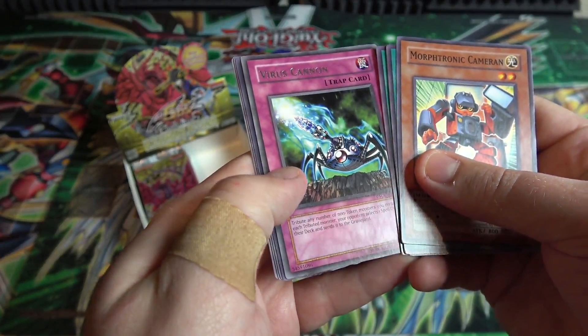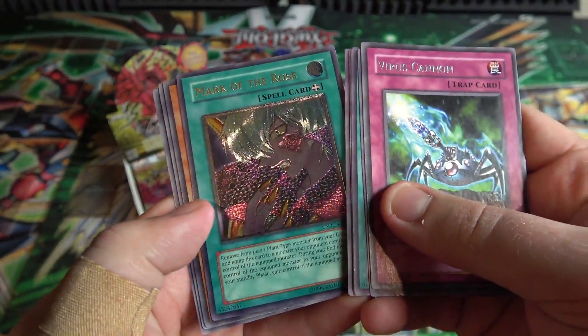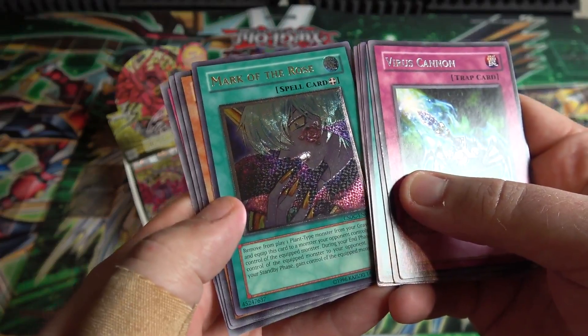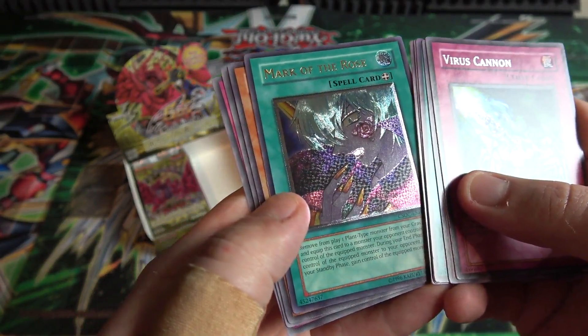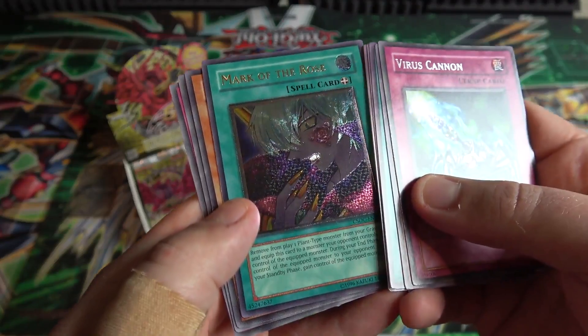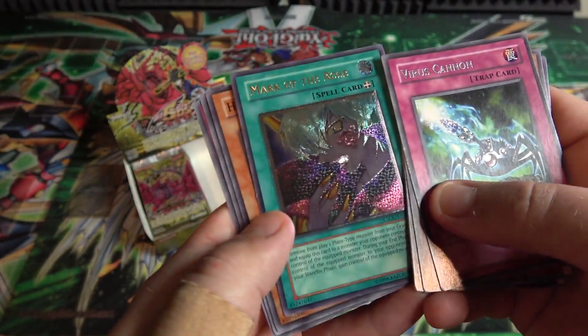A Virus Cannon for a rare and a Mark of the Rose - Ultimate Rare! That's awesome, we got an Ultimate Rare too. It's been a while since I've seen an Ultimate Rare card, because we just don't get them from the main sets anymore. So that is awesome. I always thought this card had cool artwork - it's like Vampire Lord and he has that rose tattoo on him, the Mark of the Rose. That looks awesome.